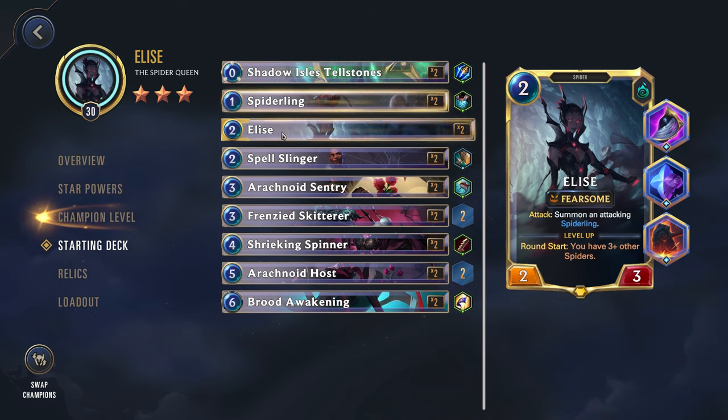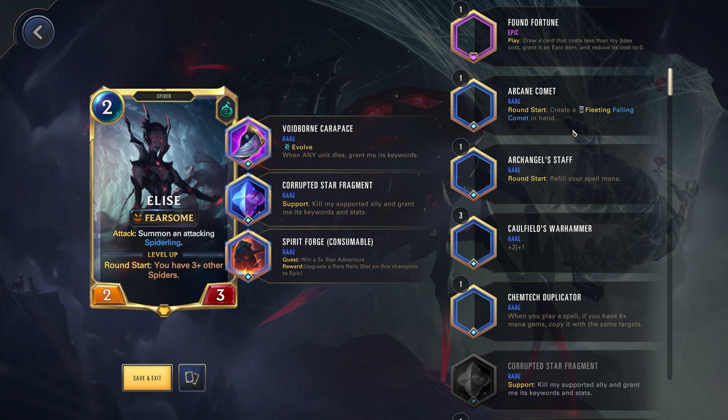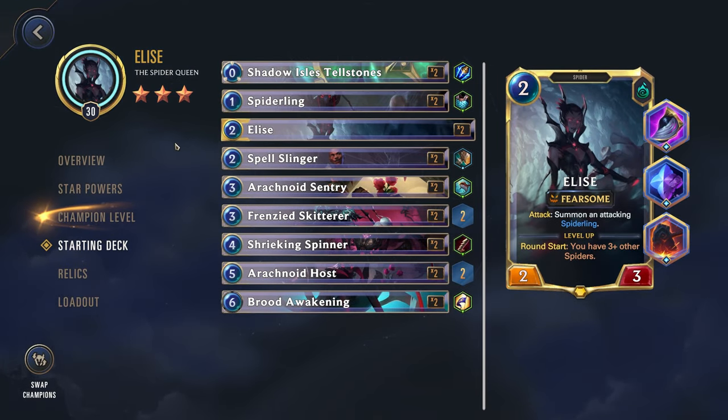So for her, either our spiderlings or telestones would get an epic item. Actually, Elise might be very good for it then, because if you only have a 50% shot of giving an epic item to one of your units, and if one of those is the spiderling, that could actually be very, very good. Draw a card that costs less than my base cost, grant it an epic item, reduce cost to zero — that actually might be good for your spiderlings. That could be hilarious.